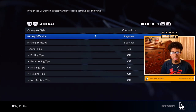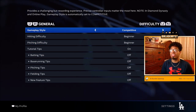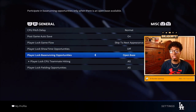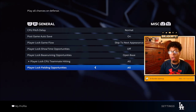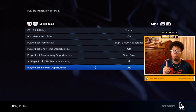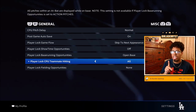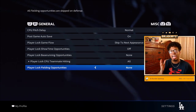Inside of gameplay, simply change the hitting difficulty and pitching difficulty to beginner. Once done, press L2 or left trigger and make sure that the player lock game flow is set to 'Skip to Next Appearance' and base running opportunities are on 'Open Base.' For fielding opportunities, set it to 'All' if you want to finish archetype programs fast, or set it to 'None' if you are only focused on getting XP as fast as possible.